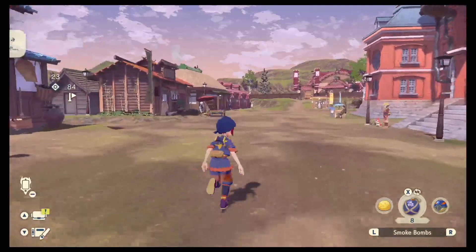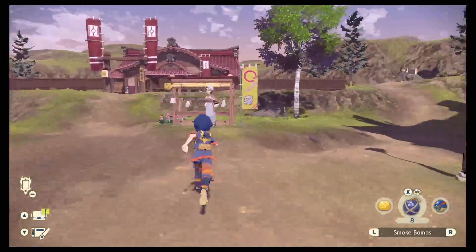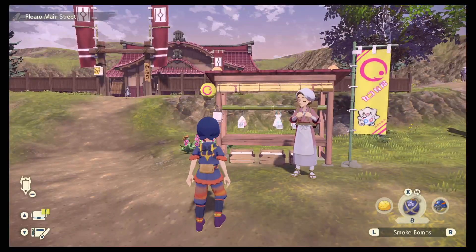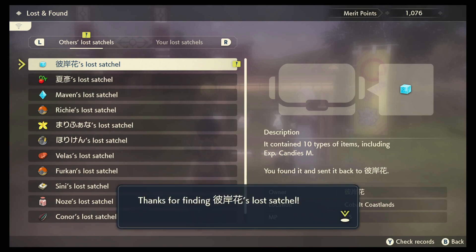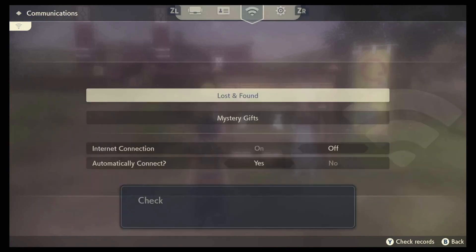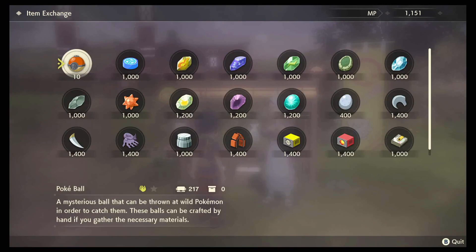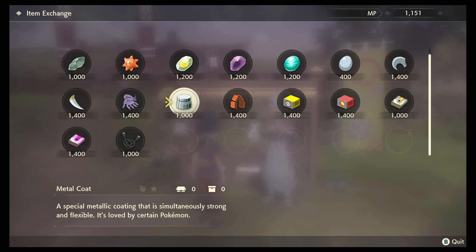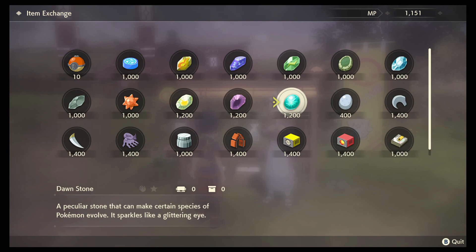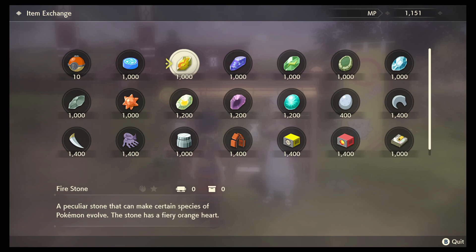I need to go buy a Firestone. Let me read this — I'm in lost and found, I think I have enough, yes I do. What's all this over here — lean core, metal core, all nice. Firestone, where are you? Probably at the beginning. Firestone.